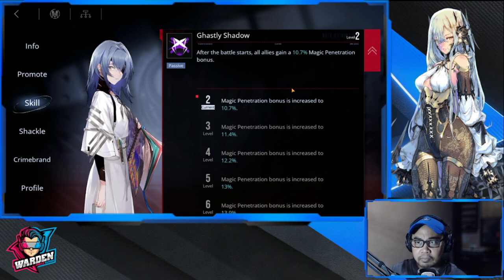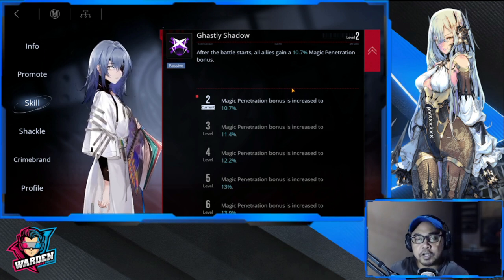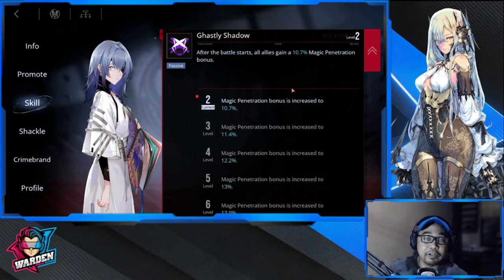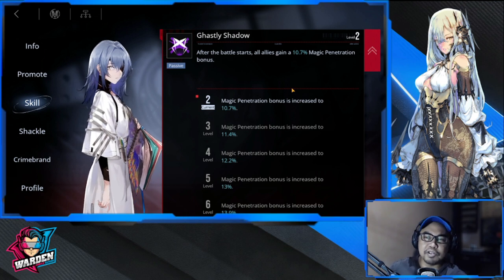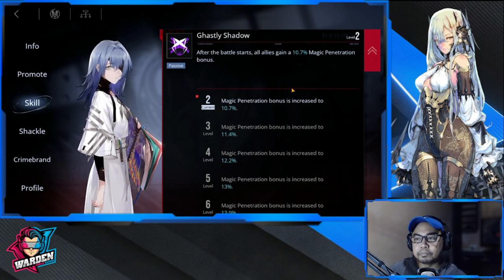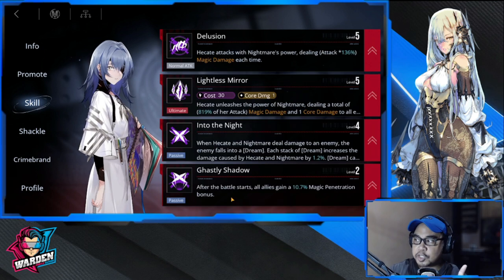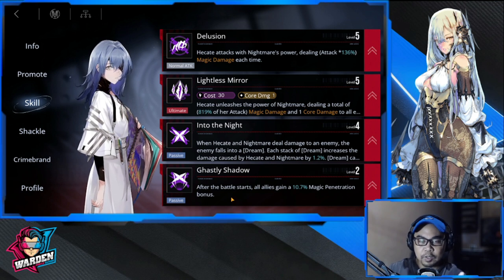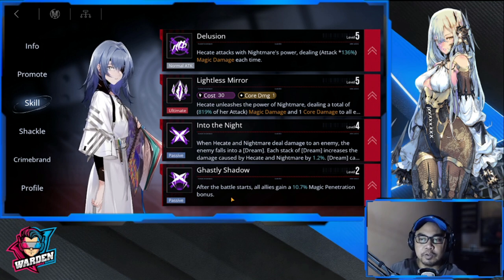'Into the Night' is third priority because the passive needs to stack first. The last skill is 'Ghastly Shadow' — when the battle starts, allies gain a 10% magic penetration bonus. This is helpful if you've built a full magic damage team, but in most cases this passive will be last priority. So the skill order is: Lightless Mirror, Delusion, Into the Night, then Ghastly Shadow.